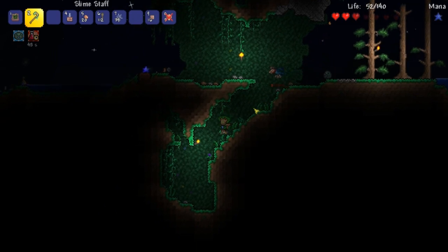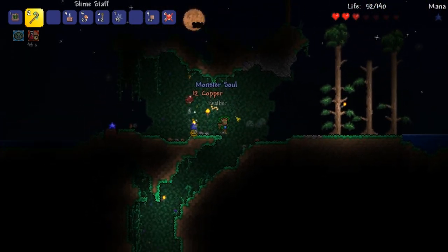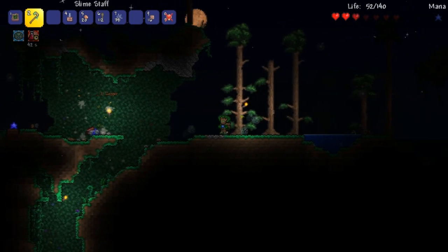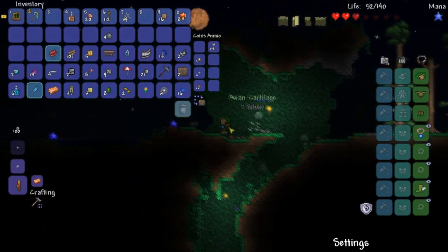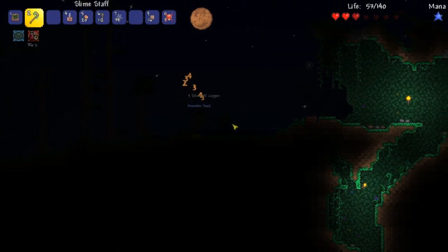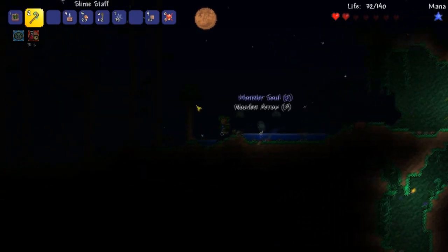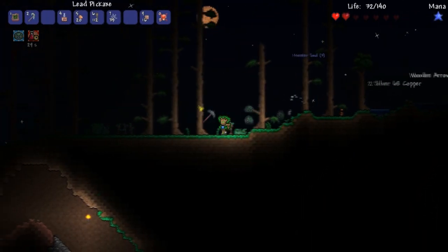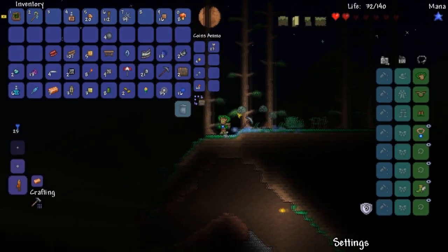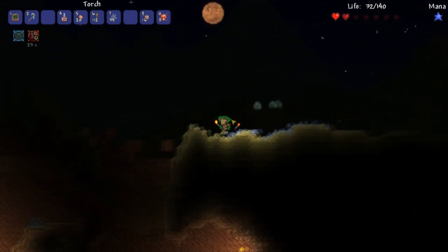We'll go back and take on the Moon Lord after, because there are a bunch of early game summoner items I never got to fully see and use — that's what this character is for. This is gonna be a mainly summoner playthrough. My other character I use weapons here and there, and I might do that here too, but I kind of don't know what weapons to get right off the bat.